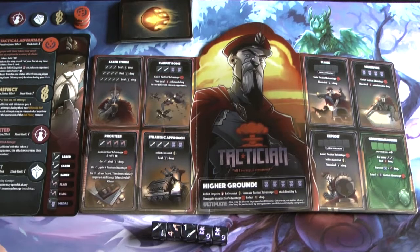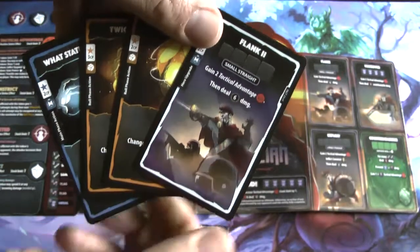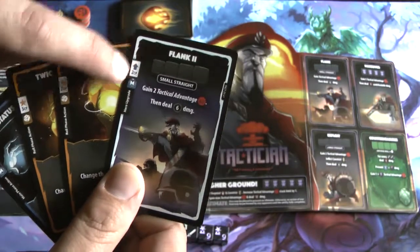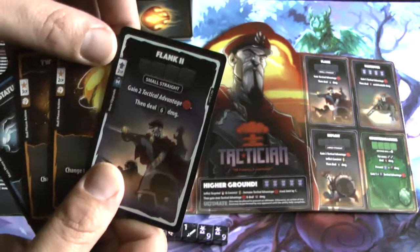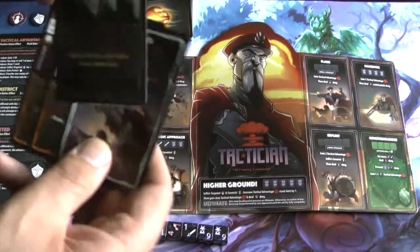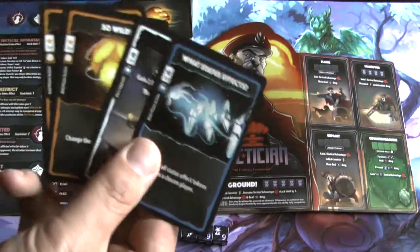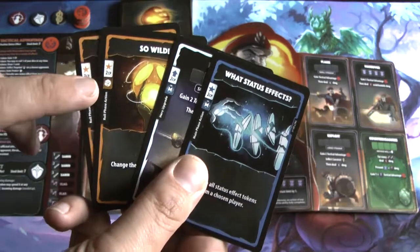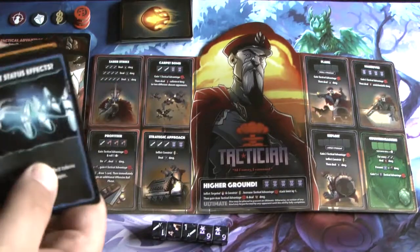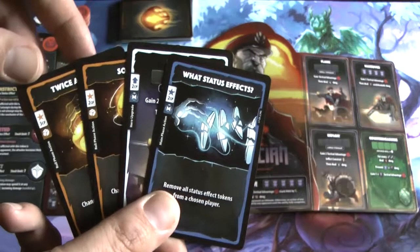There's a hand limit of six, and at the beginning of the game you start with four cards. The cost of cards is shown in the corner — for example, flank two is an upgrade ability that costs two combat points. There are different phases for playing cards: 'M' means main phase, the dice symbol means the roll phase, and exclamation point cards can be played at any time, whether in the roll phase or the main phase.